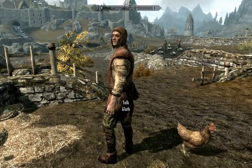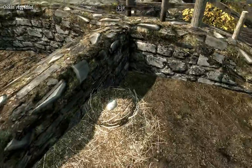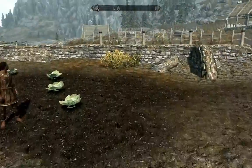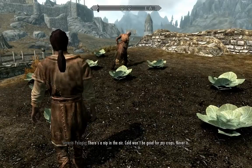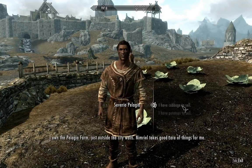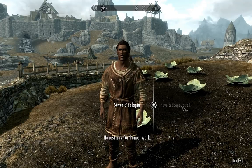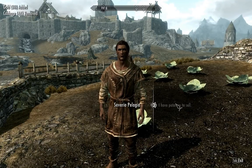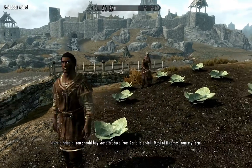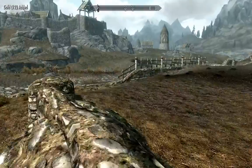Who's this? I don't have anything interesting to say — I'll just take your chicken eggs, thank you sir. There's a nip in the air. I own the Pelagia Farm just outside the city walls — Nimriel takes good care of things for me. Honest pay for honest work.